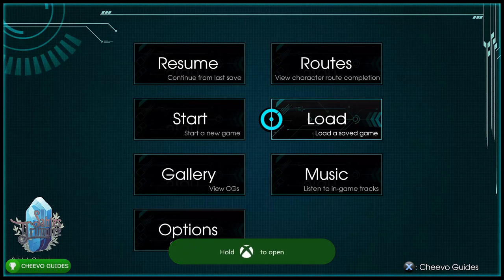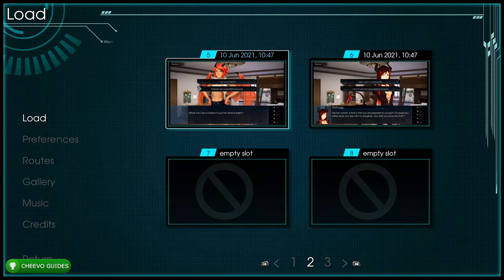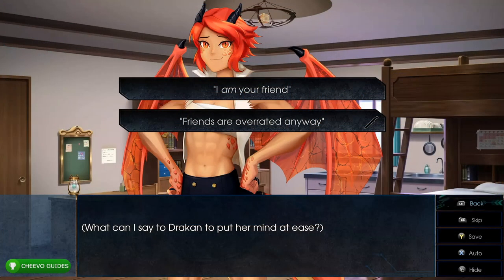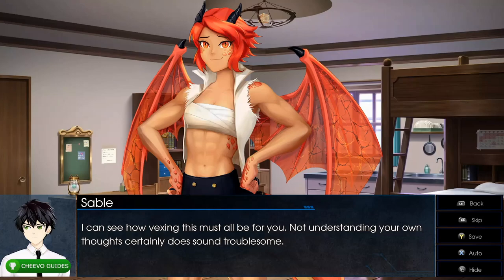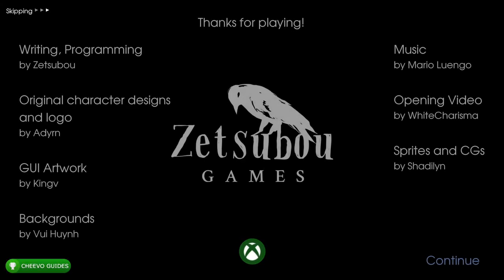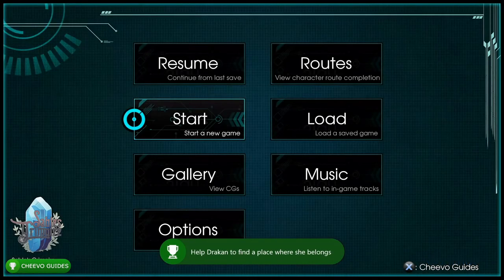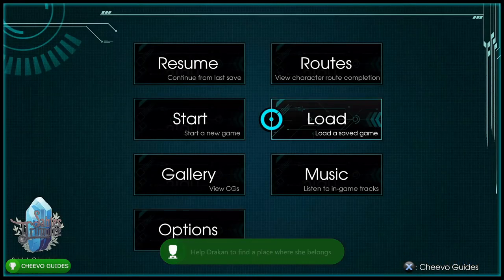Next, load up save slot 5 and choose 'Friends are overrated anyway' (bottom option). This unlocks the achievement A Better Place for helping Draken to find a place where she belongs, worth 25 Gamerscore.